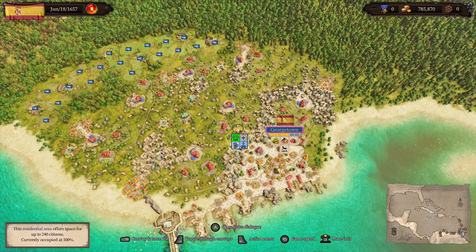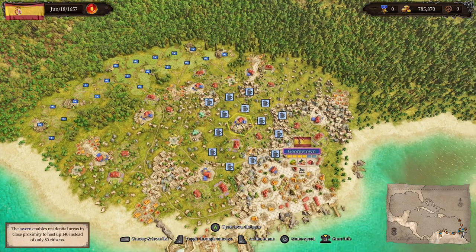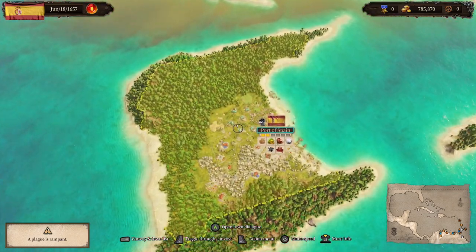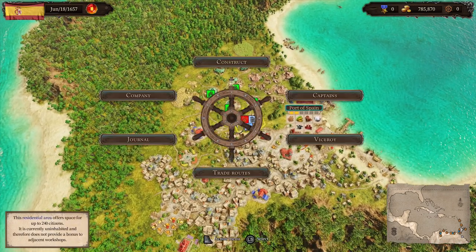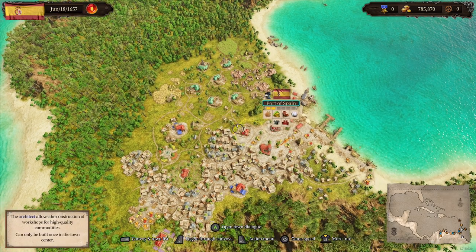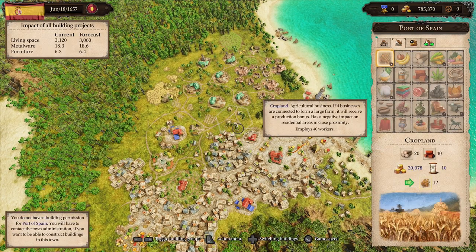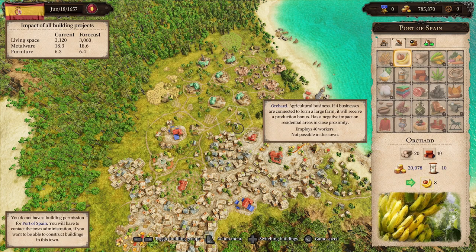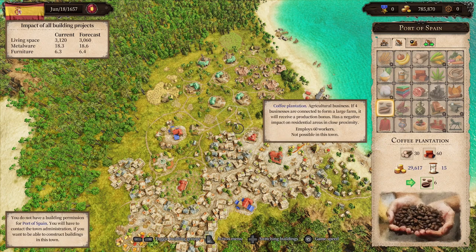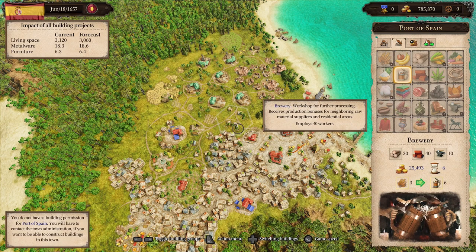We're going to get started here with Georgetown. I came in, I looked at it, everything's kind of done — we just have to wait for citizens to flood in; all the housing and everything was done. Hopefully that made sense. We're going to do the same thing here in Port of Spain. I want to see really quickly what it can and can't do. One quick tip: before you even buy, you can go to the construction menu and tab over to what can go — it'll actually tell you at the bottom if it's not possible. Wheat is possible because we're starting off early.